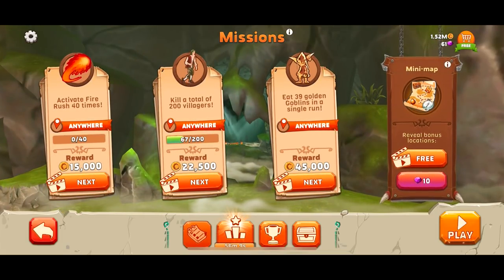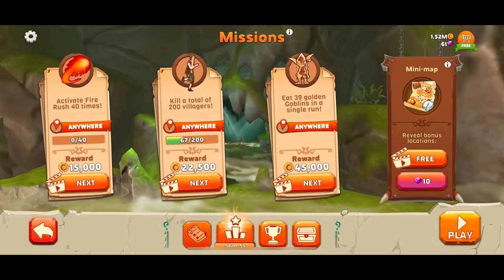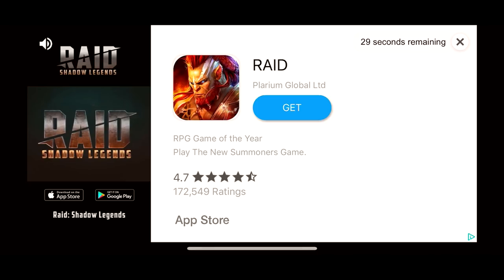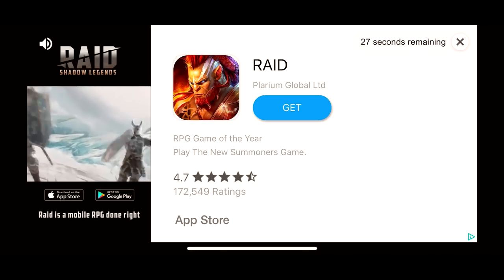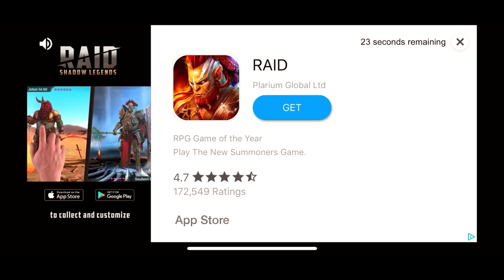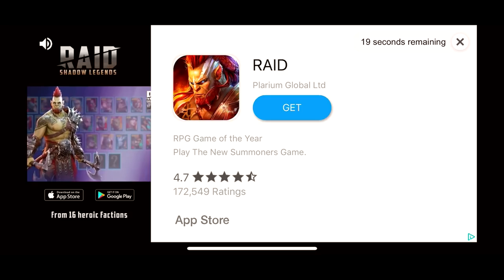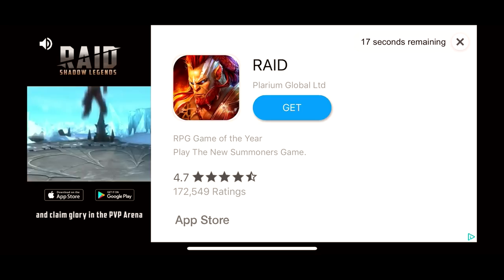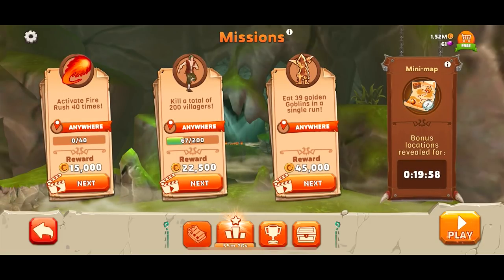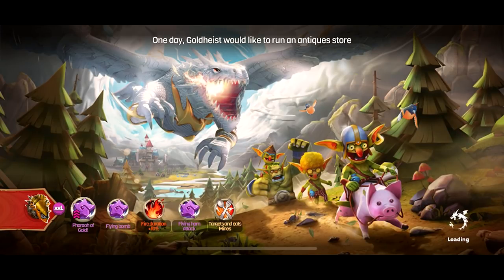Activate fire rush 40 times, kill 200 villagers, 39 goblins. I do want to reveal the bonus locations. Raid Shadow Legends — never heard of this game. Just kidding! I did a sponsored video on Raid Shadow Legends — everybody's done a sponsored video on Raid Shadow Legends. I think it was worth it. We get the bonus locations for 20 minutes, so we gotta get in there now.